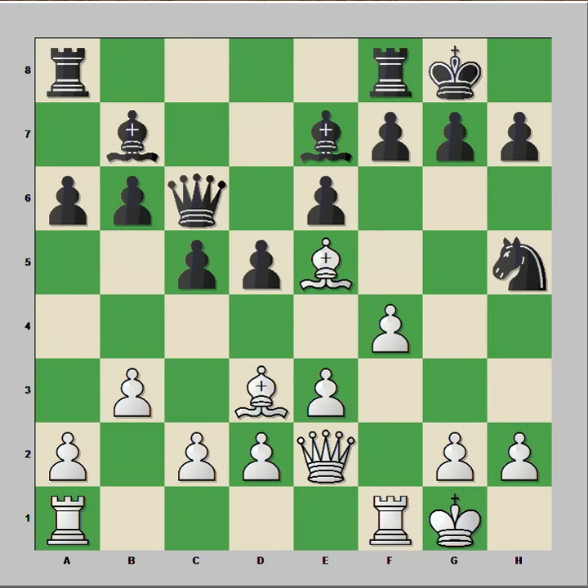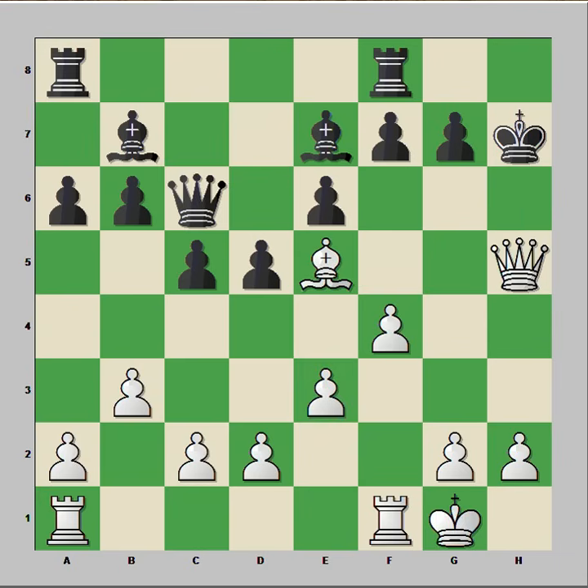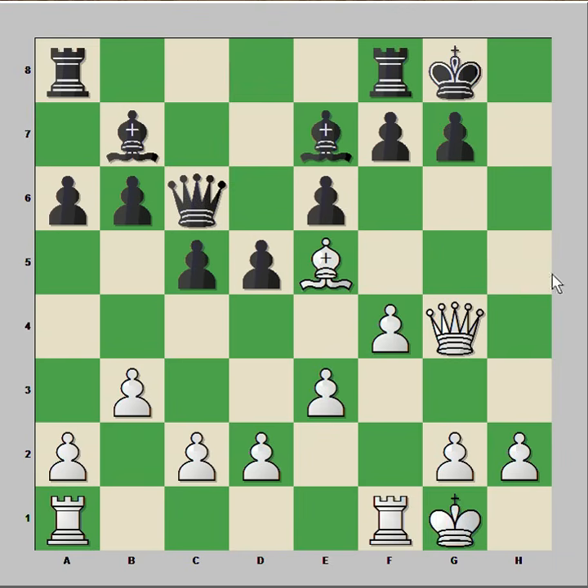Are you ready? The first move that comes to mind is queen takes knight on h5, but then after f5, blocking h7 from the queen and bishop, black is okay. So queen takes knight is not the move. The move is bishop takes pawn on h7 check, king takes bishop, and now queen takes knight check, king to g8. But how to continue now? If queen to g4 threatening checkmate, then f6 and black is okay — probably black would be winning.